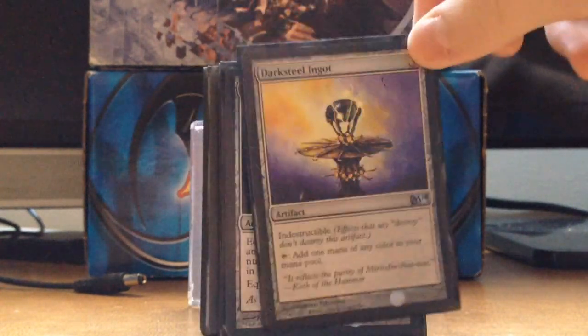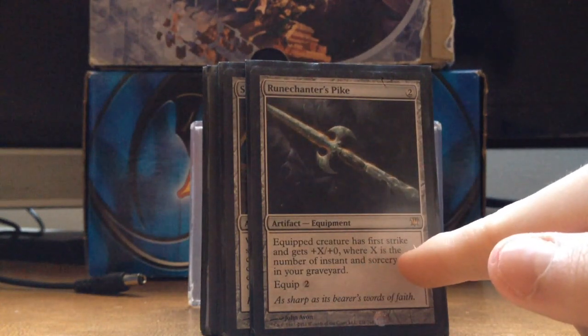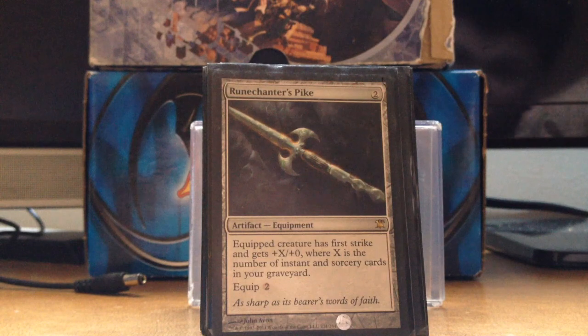Darksteel Ingot survives an artifact wipe and adds one of any color. Runechanter's Pike — when I first got this card I didn't realize it said First Strike, and that makes it so much better. It's easier to attack into things because you just hit first.